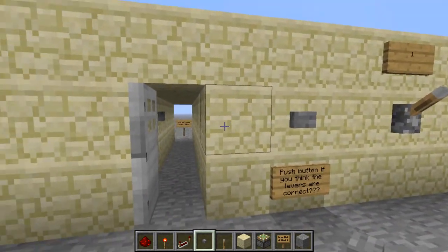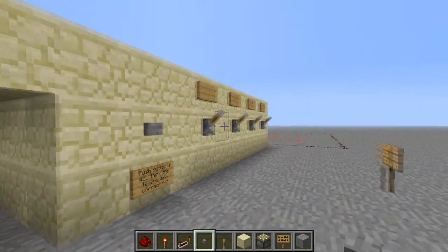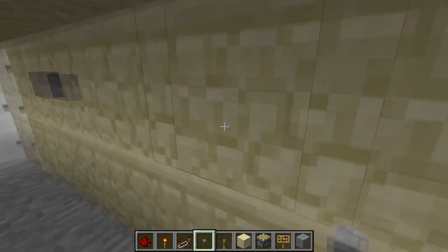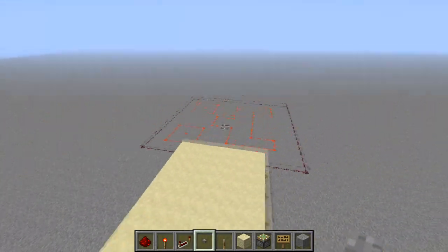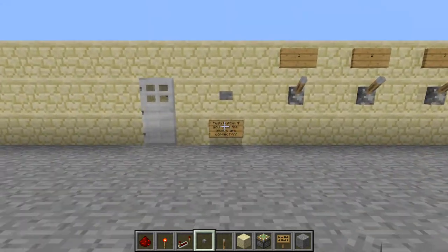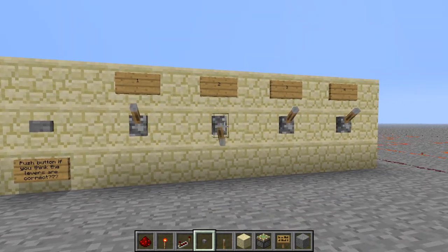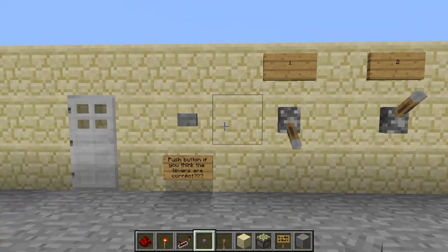Because it's an SR latch — I'll be doing SR latches later — I can walk in, and when I push this button it closes. The rest of the house is here; that's a creeper face. If you try pressing the button randomly, the door won't open — the only way to get into the house is to have the combination correct, which I just got wrong.